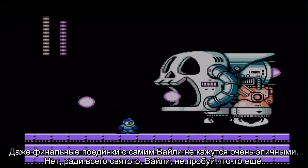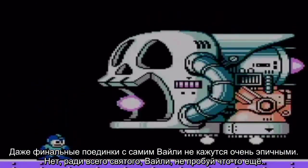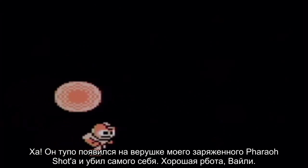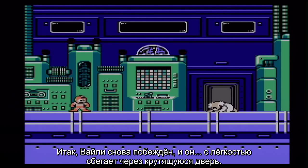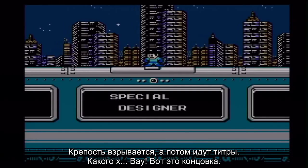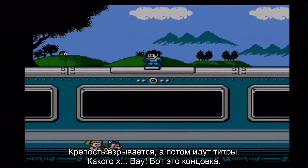Even the final matches with Wily himself don't feel very epic. The definitive final battle with Wily does support some awesome music, but he just appeared on top of my charged Pharaoh shot and killed himself as a result. So Wily is defeated once more and then he easily escapes via a rotating door. The fortress explodes and the credits roll. Wow, that's an ending.